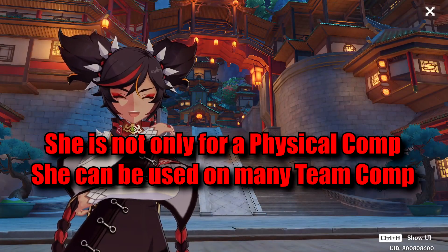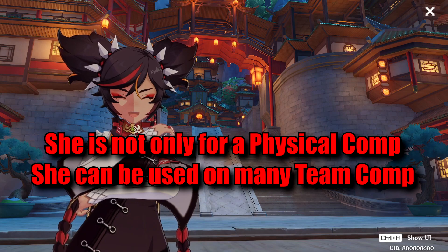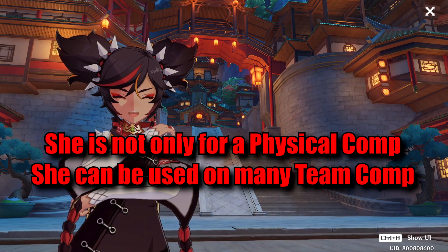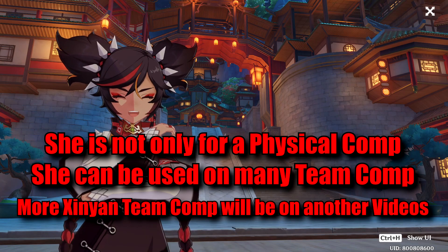But she's not only used for physical comp — she can be used in many team comps. For example, I also use Xinyan to support Hu Tao on an Elemental Mastery-focused team. I can also use her on a Melt Ganyu team comp, and many other team comps. But those would be for another video.